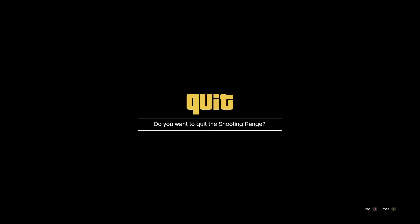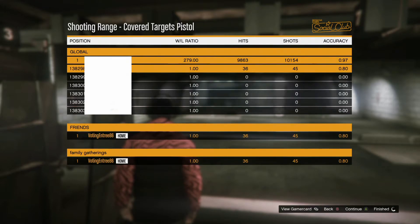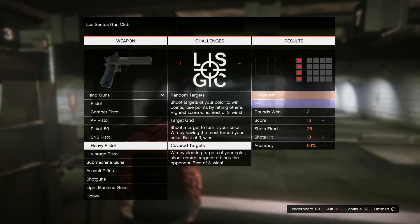One more thing you can do before you leave: hit the right button on the Xbox One version to bring up your leaderboard. You can see your statistics on your shooting — it takes a few seconds to load, but you can see all your stats and it's pretty cool to see how you compare to other gamer tags. For safety reasons I've blocked out other people's gamer tags, but most of them are zero because I haven't played the shooting range with many of my friends lately.